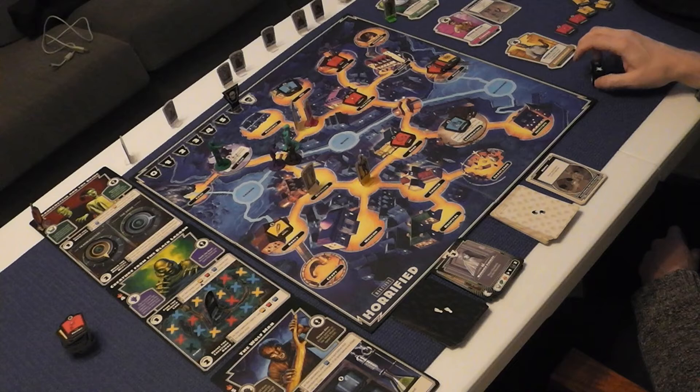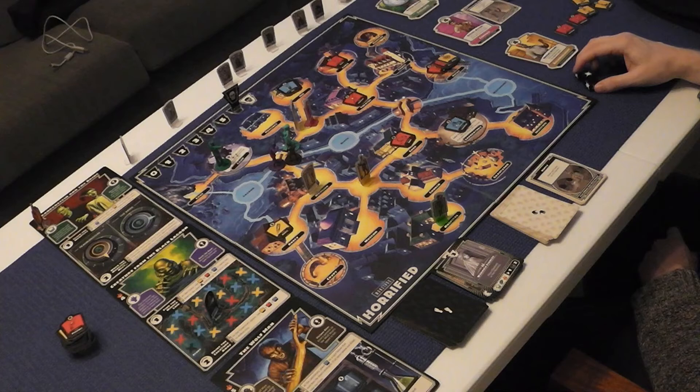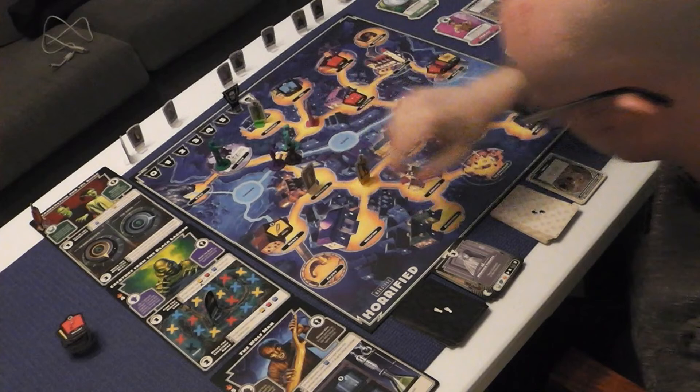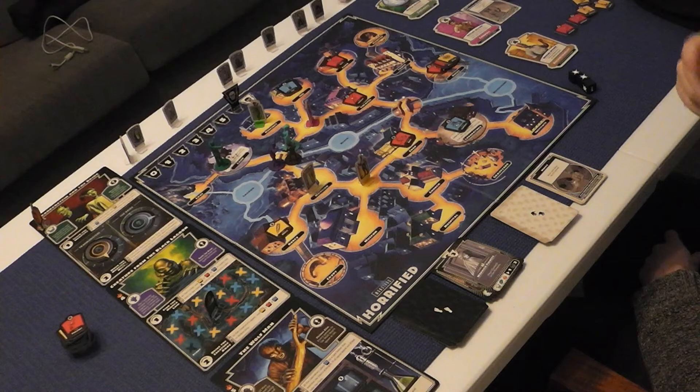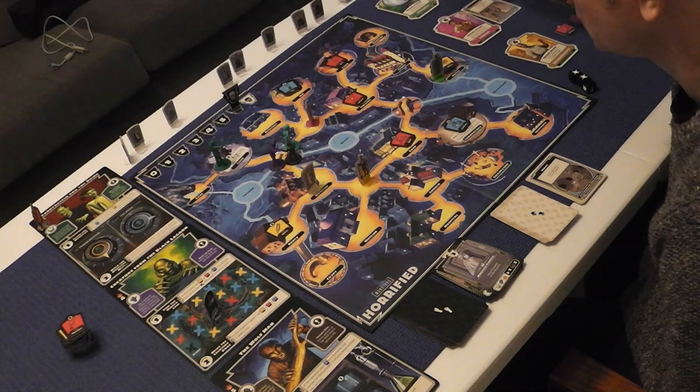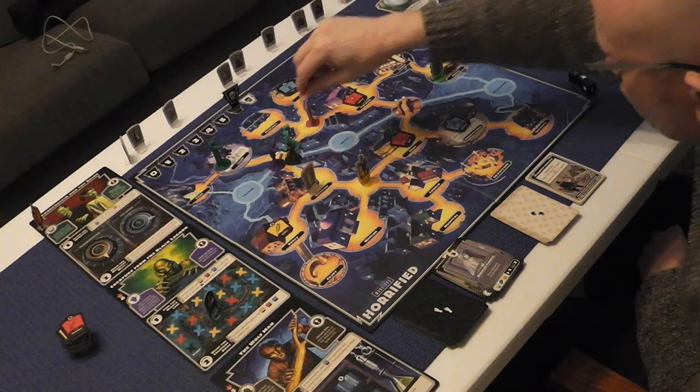On the Explorer's turn, with no items, she teleports to the precinct for one, brings Dr. Cranley to the precinct for two — that's where Dr. Cranley wants to go. The Explorer gets a perk to move some monsters. For a third action the Explorer moves here and also plays a card: move any monster up to three spaces — moving the Creature one, two. The Courier also plays move any monster three spaces.